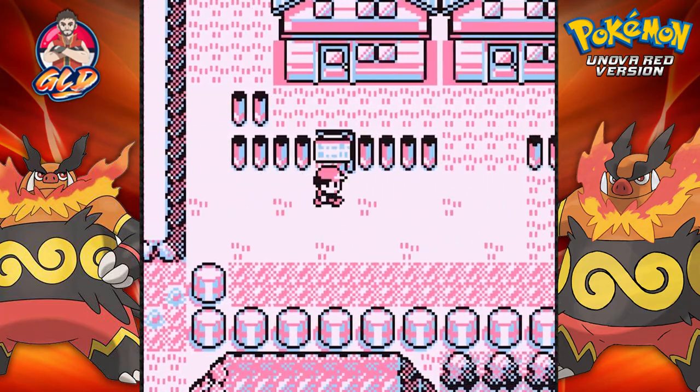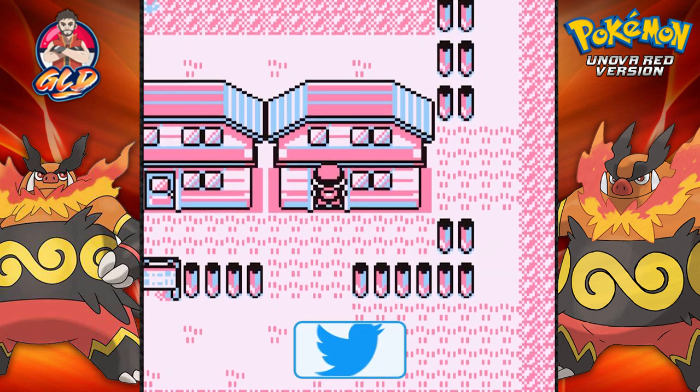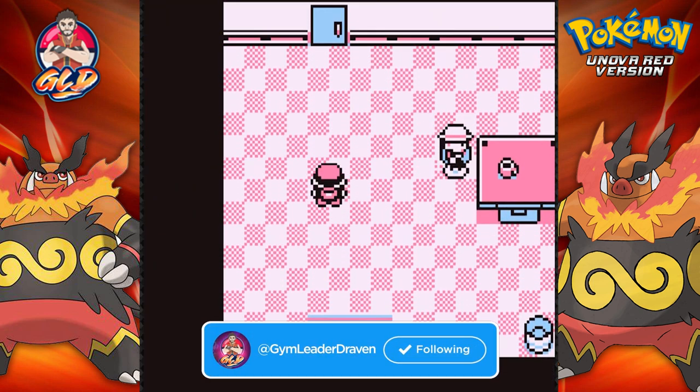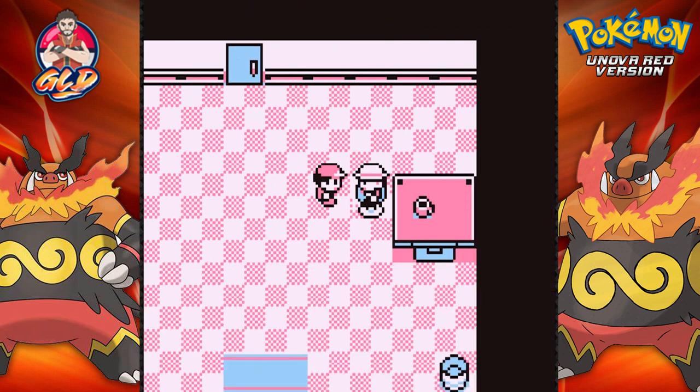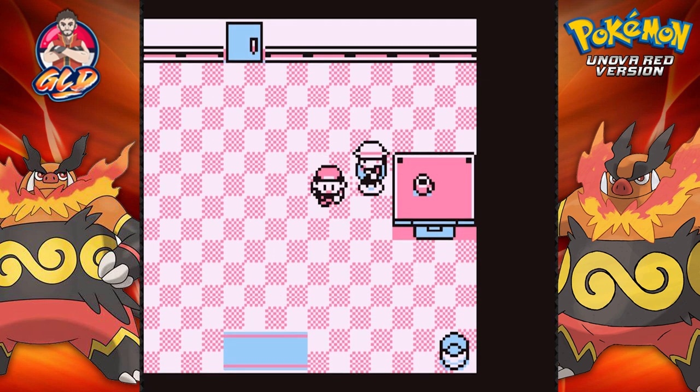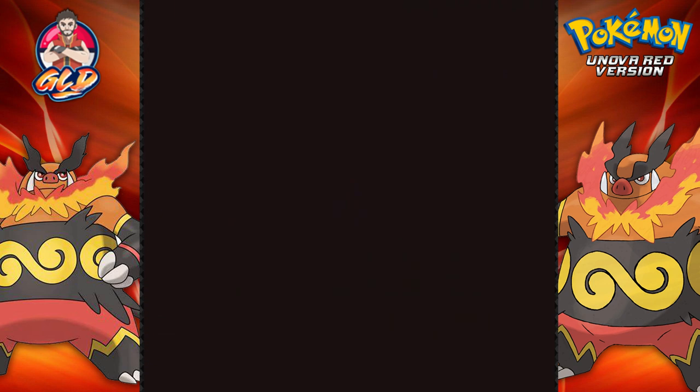Let's get down to the nitty gritty and grab some free stuff. If we go right here we are going to be able to get ourselves a Good Rod. Yes! I love fishing. We get ourselves a Good Rod which will enable us to capture some better Pokemon right here.